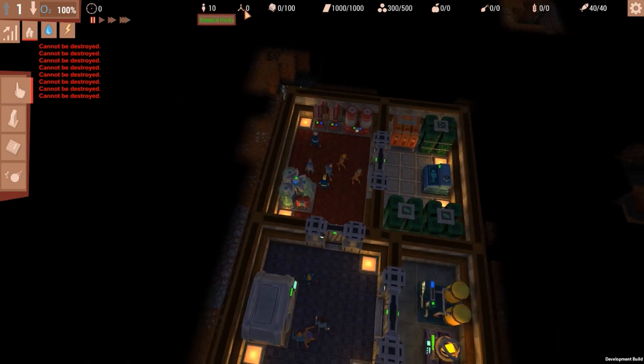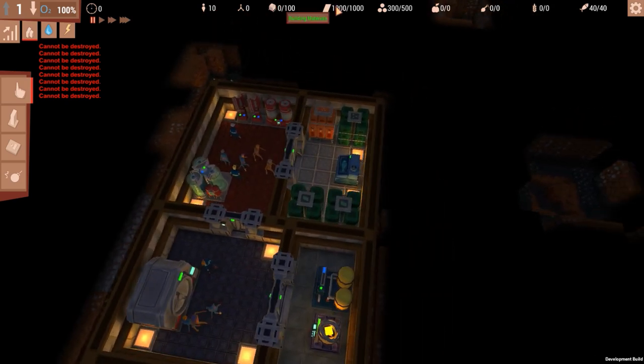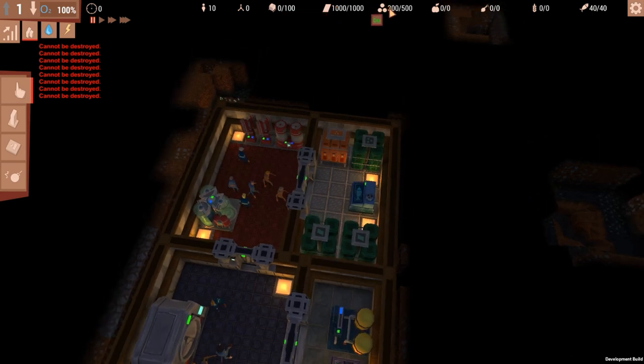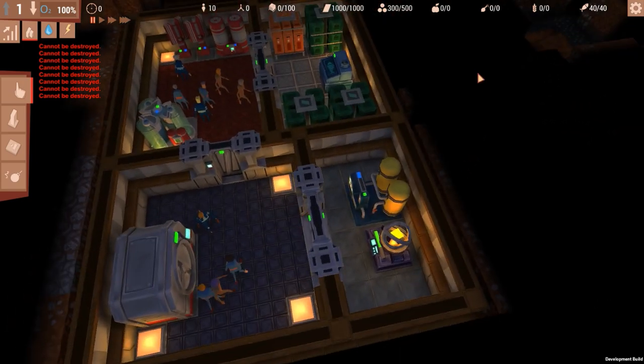We have zero research points, zero garbage which is great, 1000 building materials which we will use up quickly, and 300 ore which we can convert into building material. We have no fruit, no veggies, no grain, and 40 fish — so this colony starts with fish.